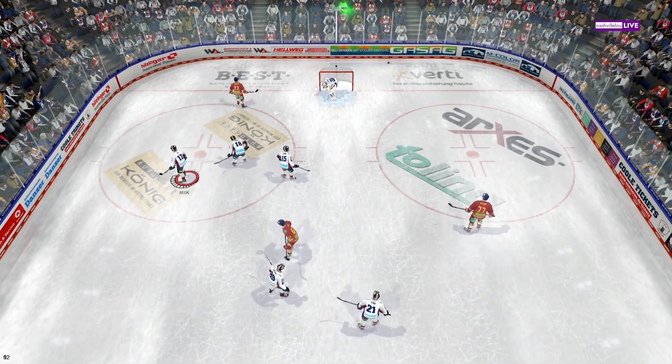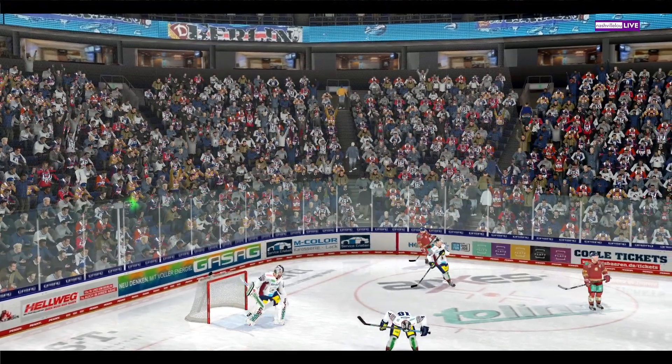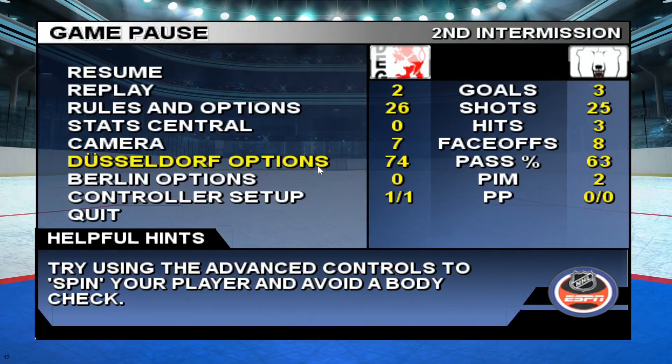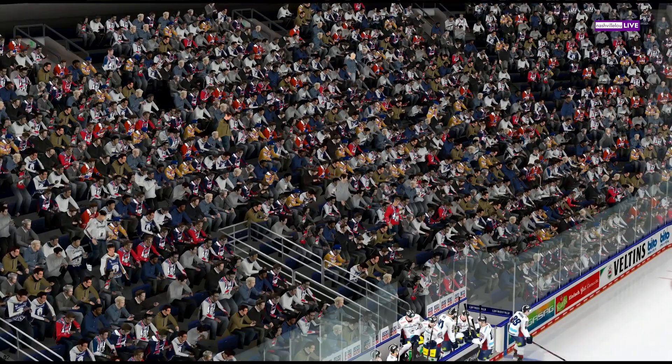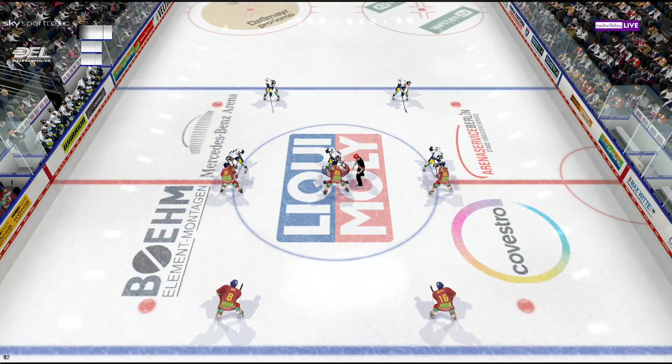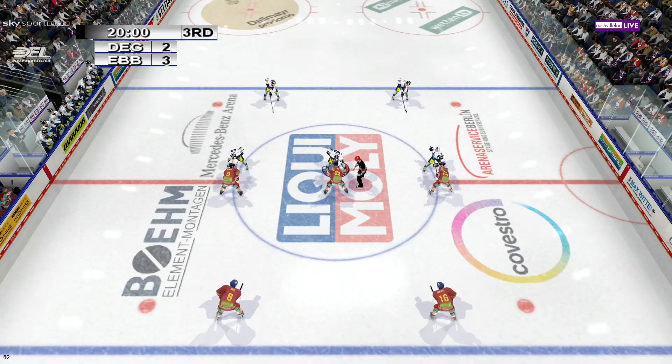And that's the end of the second period — two down, one to go. At the end of two periods, it's Berlin leading Dusseldorf three to two. That late goal for Berlin giving them the lead going into the third period. It's time for the third period — in a game this close, you're going to want to keep it tight. Any breakdown could cost you the game.